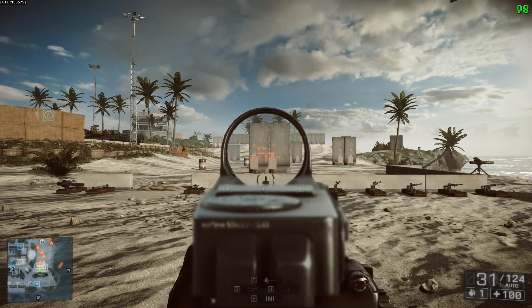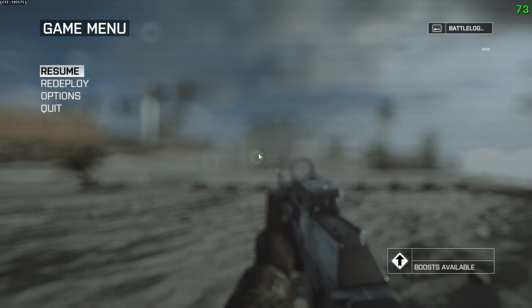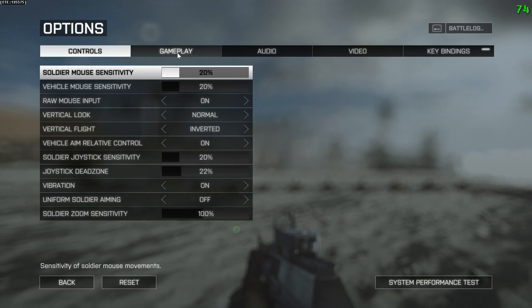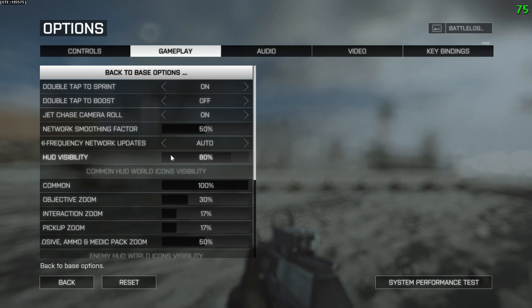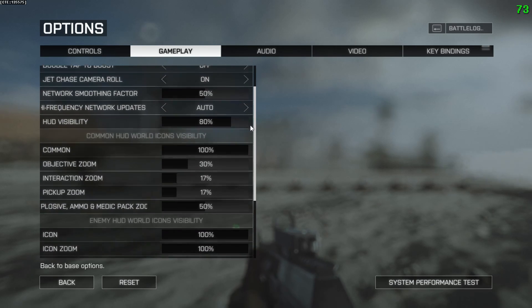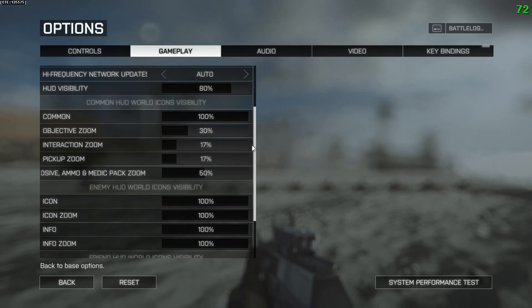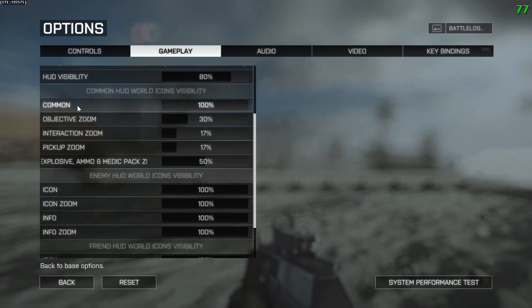Here you can see the standard setup, and when I zoom in everything fades out. That's the standard setting the game now comes with, at least on the CTE servers. The common setting is for all icons, and all icons have a default of 100%. If you change that, everything will fade out.